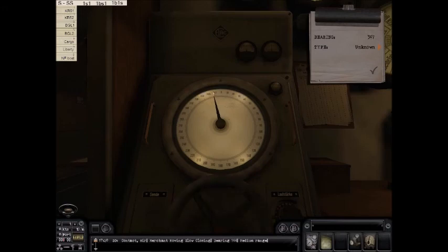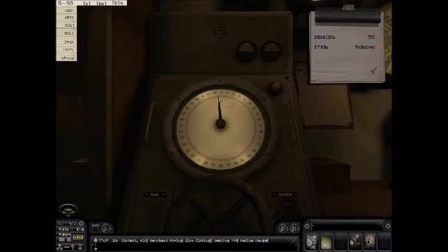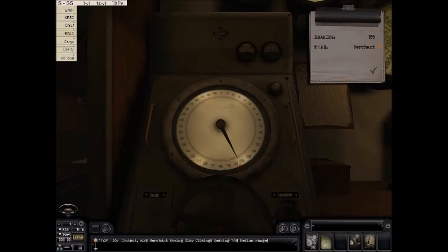Now we move over. Right over here there's a ship that's not moving at all — look at that really slow chugging. It still makes a noise even though it doesn't move. Compare it to the other slow ship — just that slow chug. We're actually going a little faster here, just about near medium speed, and there's a tramp steamer that's moving.